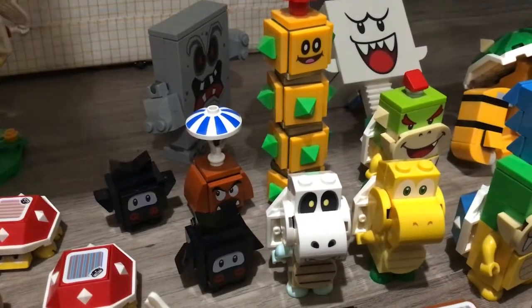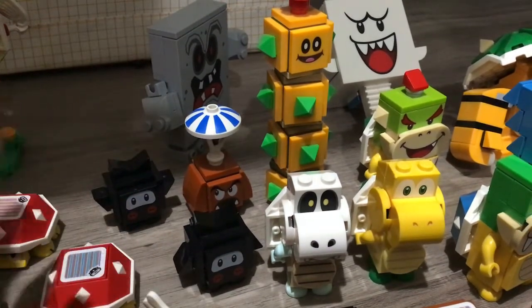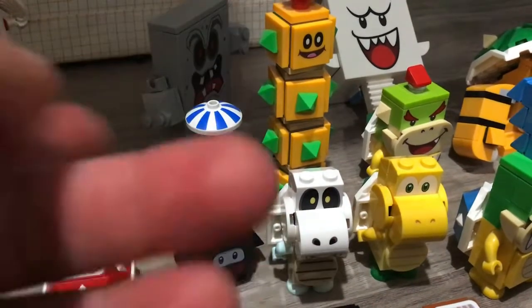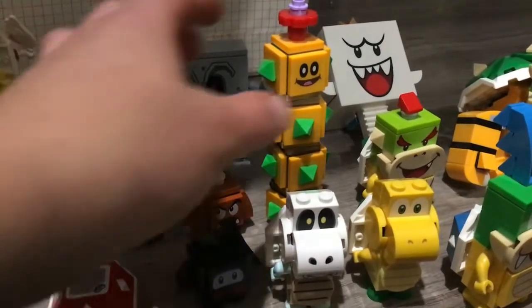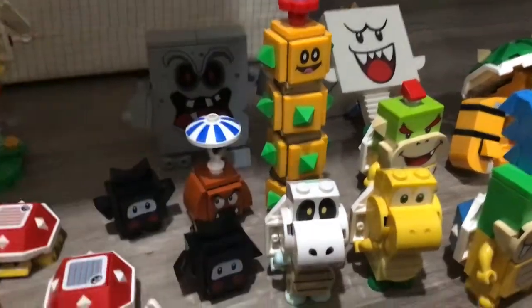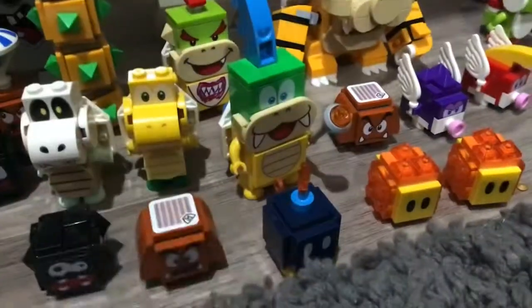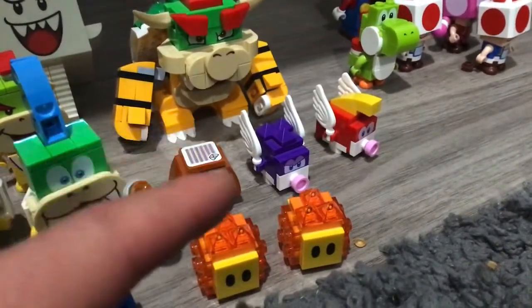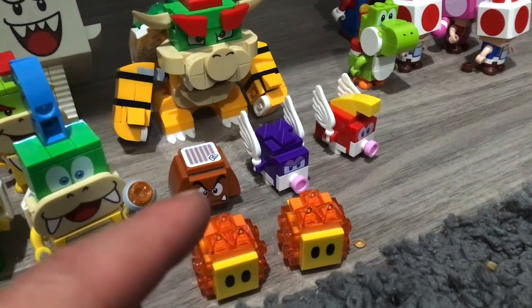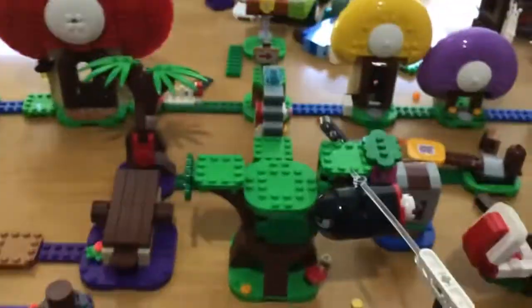I'm not really sure what that one's called. Paragoomba's the one with the wings — I'm not sure what that one is. But then there's Thwomp. And Pokey. And then another Goomba. Bob-omb. These are the same fireballs. And then here's Deep-sea Cheep Cheep — no, that's the green one. Spiny Cheep Cheep. And then here's Normal Cheep Cheep — you can get two from the Toad Village.